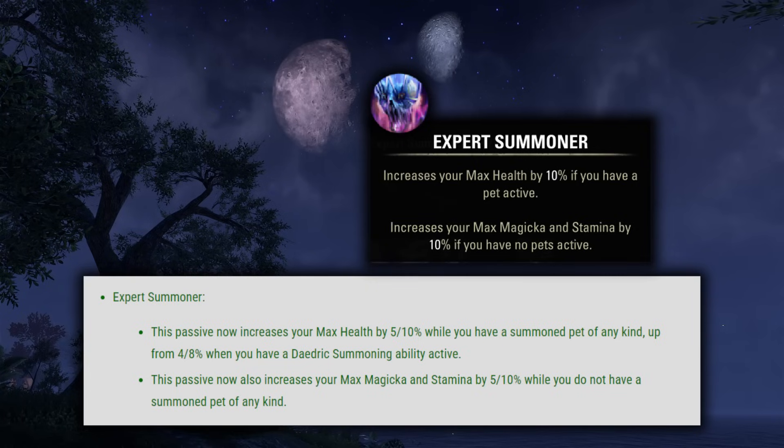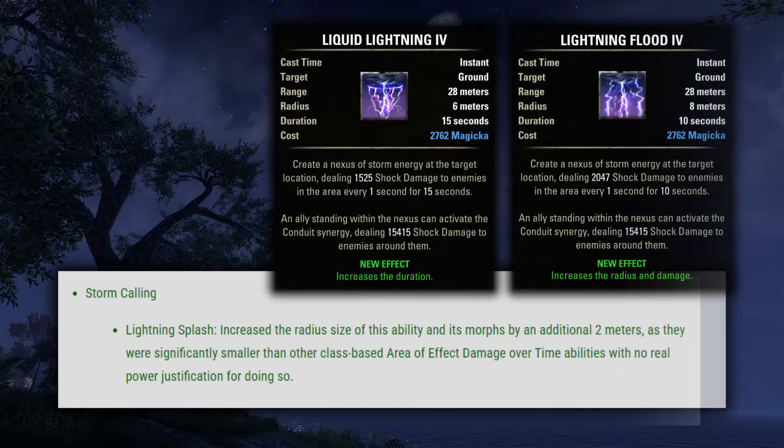They definitely tried to make the no-pet playstyle more appealing for this update. It still doesn't compete with having pets for PvE DPS, but it's definitely closer now, and these should be a very nice set of changes for Sorcerer in PvP. And then the last Sorcerer change is to Lightning Splash — increased the radius size of this ability and its morphs by an additional 2 meters, so these will be 6 meters and 8 meters now depending on the morph. 8 meters is actually really large, so that's a pretty nice change.